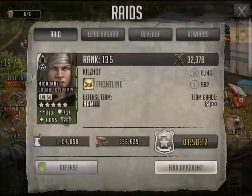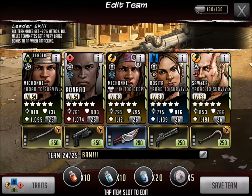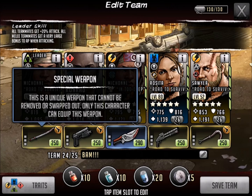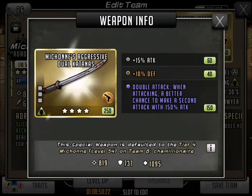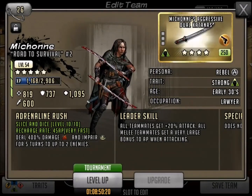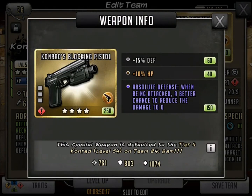But before I do that, real quick, I want to show you guys my defensive team because I've been getting a lot of questions about what I've been working on. I've almost got this team maxed out. We've got Michonne level 54, Conrad 54, the other Michonne is 80, Rosita is 80, and Sawyer is 52. I've been working on the weapons a little bit — not this one just yet. You can see Michonne's aggressive katanas. I would love to get a stun on that to go with a double attack. We also got Conrad who has absolute defense — pretty nice.